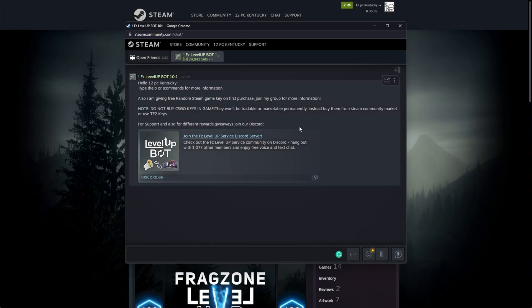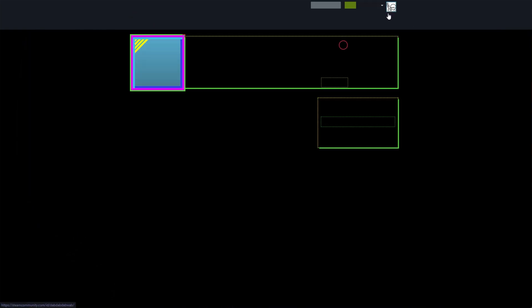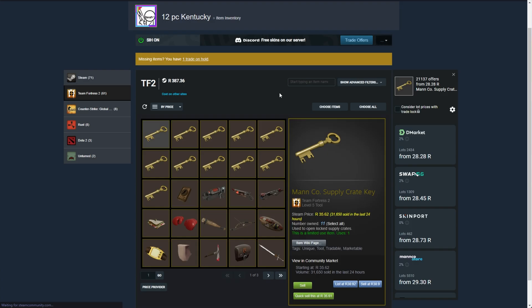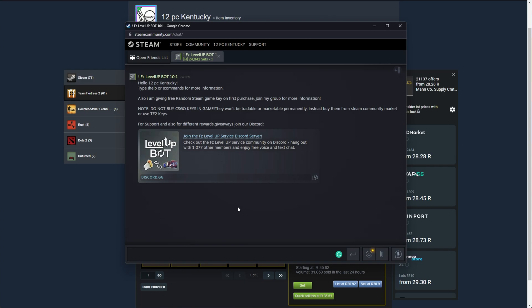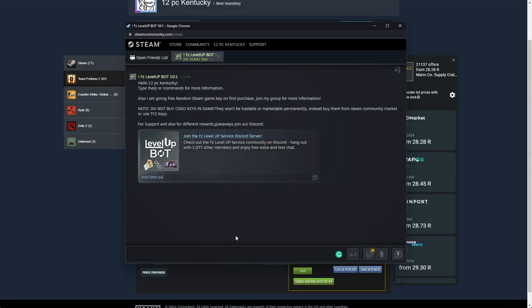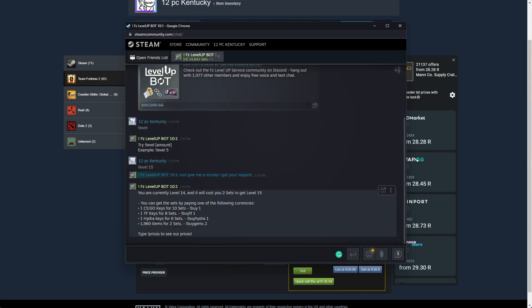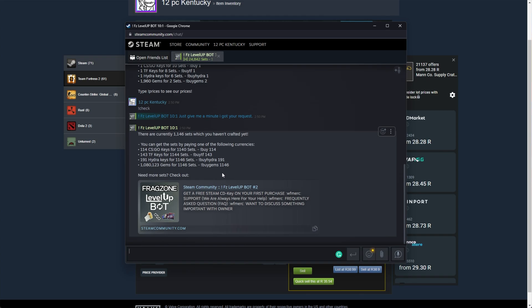To level up using the bot it's really simple. First head to your account to see your current level — mine is currently level 14. Back in the chat window, type !level followed by the level you'd like to reach, such as !level 15. It'll tell you how many sets you need and the cost — in this case one CSGO key to buy 10 sets. Use !check to see how many badge sets the bot currently has available to trade with you.